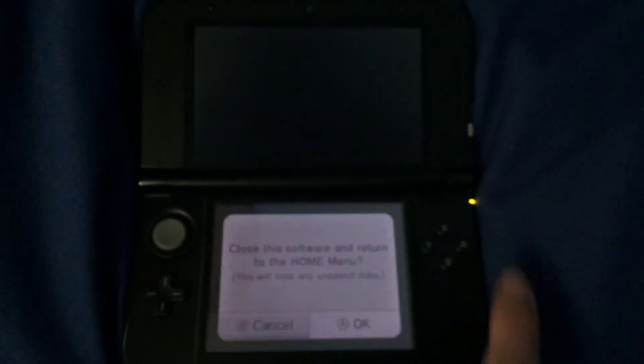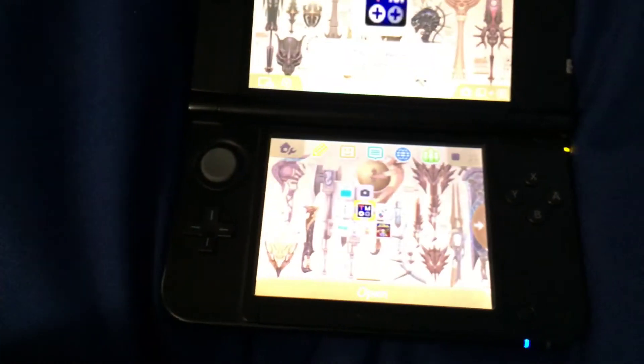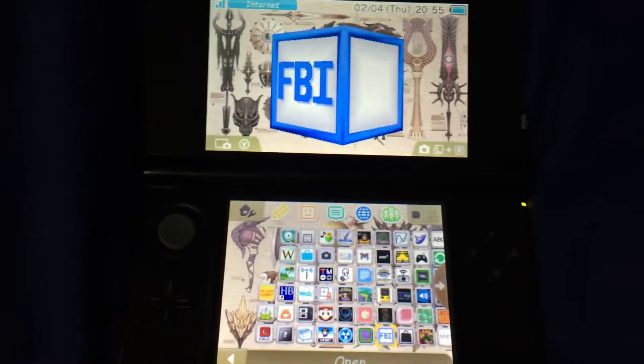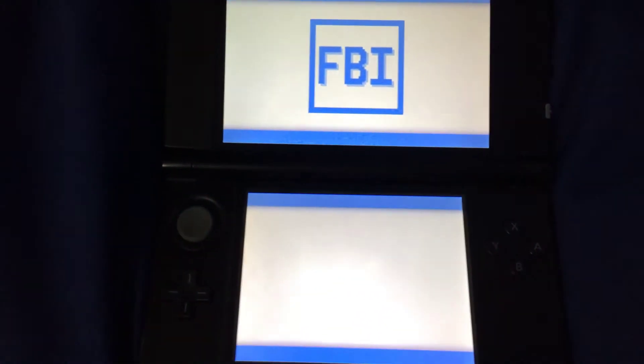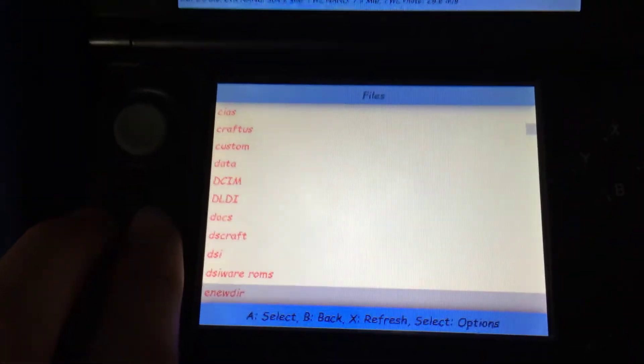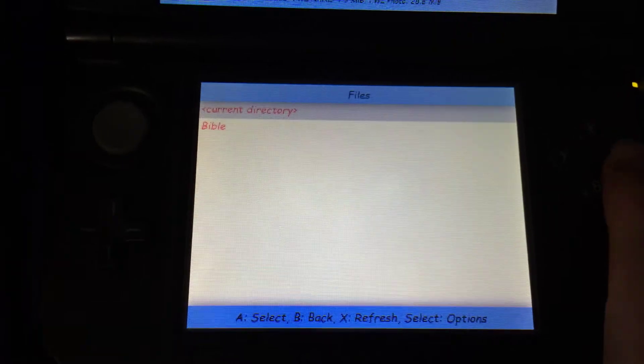So basically what you have to do is delete a configuration file for settings. You have to open a file browser — it can be anything, you just need to be able to access files. Go to the root of the SD card, go into the data folder, and then the Bible folder.